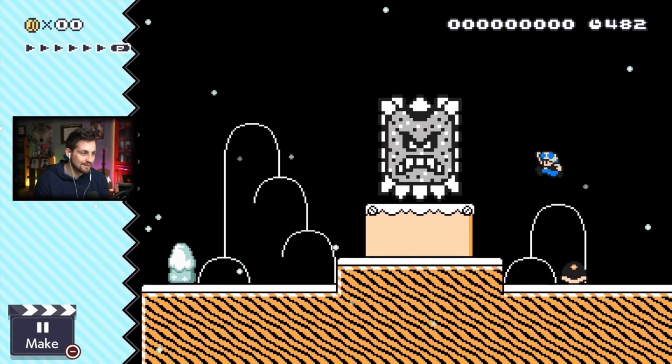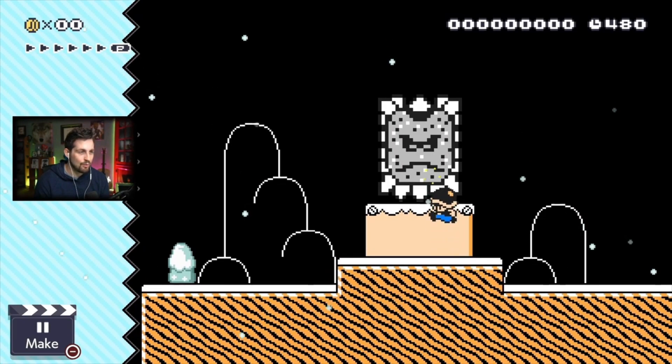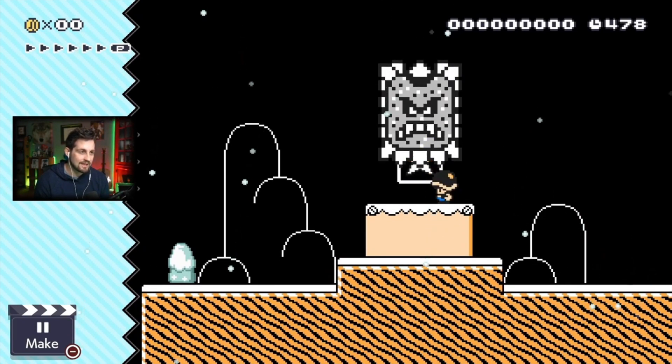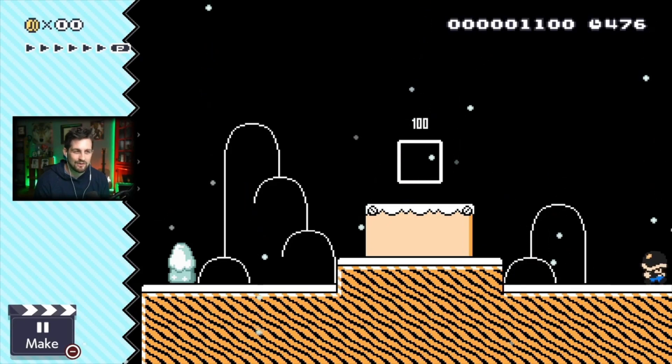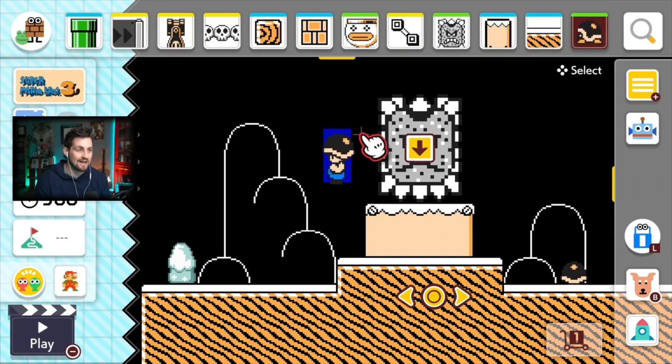The only way to actually beat the level is by pushing the thwomp away from the goal so that you can grab the square and continue on. I never knew that. I don't know how much of a glitch that is, but I never knew you could hide the goal and make it so people can't get it unless they kill the enemy. It's really weird — because it's not like we're blocking it, we're just hiding it.